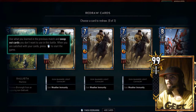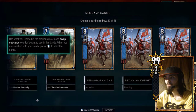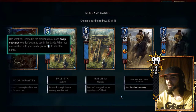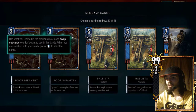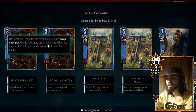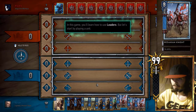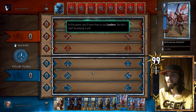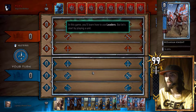So it wants me to see if I wanna switch anything out. Weather, immunity. Remastered strength. Nah, it's good. I'm okay with that. Alright. In the game, you'll learn to use leaders, but let's start with playing a unit.